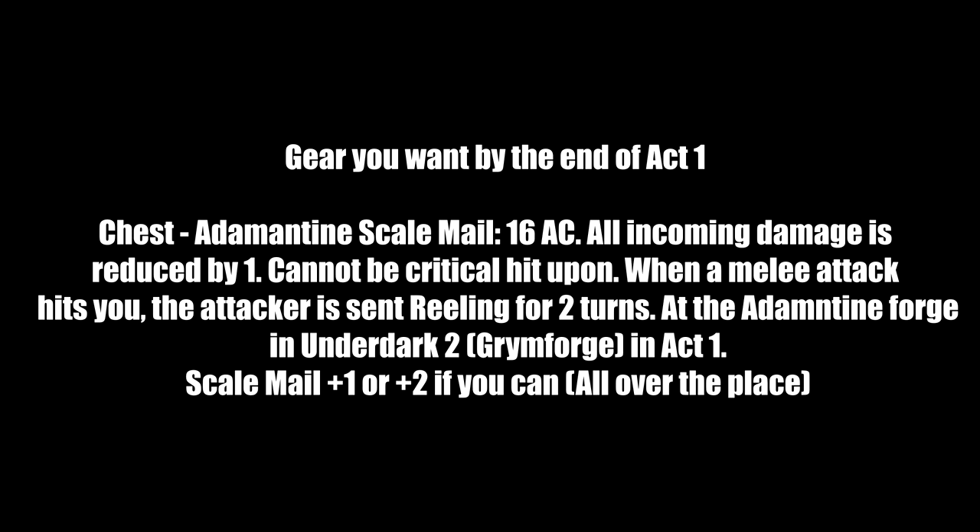For chest armor by end of Act 1: Adamantine Scale Mail gives 16 AC, reduces all incoming damage by 1, you cannot be critically hit, and when an enemy hits you the attacker is set Reeling for two turns, giving them minus 1 on attack rolls. Craft it at the Adamantine Forge in the Underdark — the Grymforge in Act 1. You need to defeat Grym to access the forge, and you need two Mithral Ore. If you can't get this, look for a Scale Mail plus 1 or plus 2 — Dammon usually sells those.